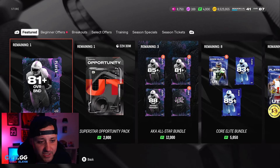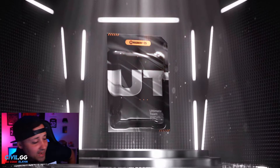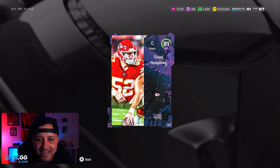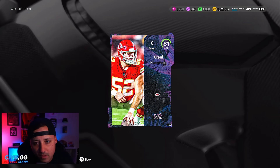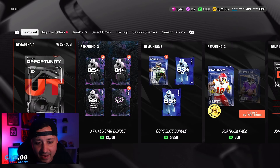We got an 81-plus overall BND for one coin — not bad, why not? Give me Creed Humphrey. I'll take it. I cannot get a full one on EA — come on man. I should have said the overall right.